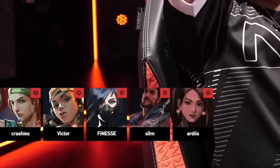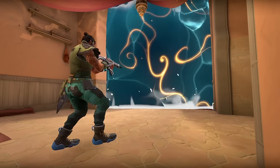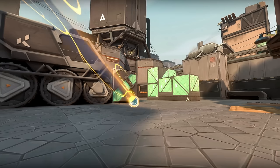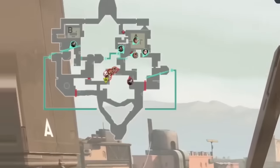We have one of the first Bind games where Harbor is played, and to be honest this might be his best map. His walls just have so many different uses — Harbor can take space, retake, deny lurks, get safer plants, and I think he's better than Brimstone on this map, sorry Brimmy.